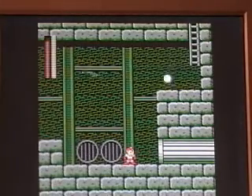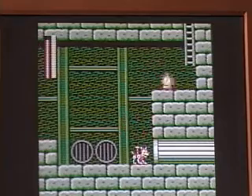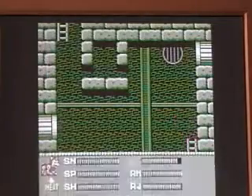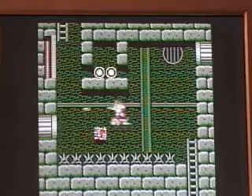Easiest way to take this one out — Magnetic Missiles. Just two will take a Killer Hammer Joe immediately. And I'm not going to take my chance with those little Yoku blocks, or whatever they're called.